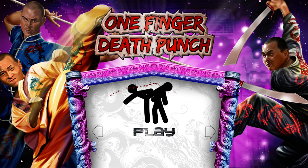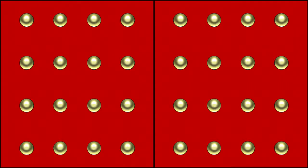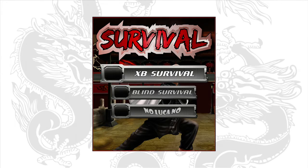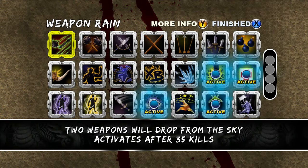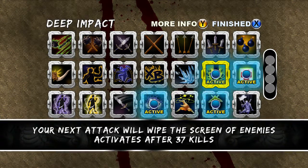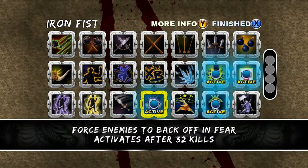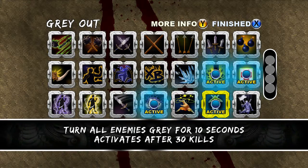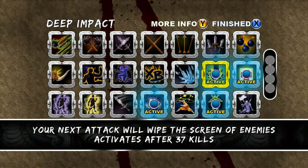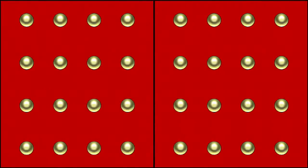I'll give you a brief history of me. One Finger Death Punch is a game that uses two buttons — X and B. X will attack the left side of the screen, B will attack the right side. I'm going to play in survival mode. The four active moves I have equipped are: Iron Fist, Grey Out, Deep Impact, and Heal. Iron Fist makes all enemies back off after 32 kills, then after 30 kills all enemies return. Deep Impact kills everyone on screen after 37 kills, and Heal gives you one health after 100 kills.